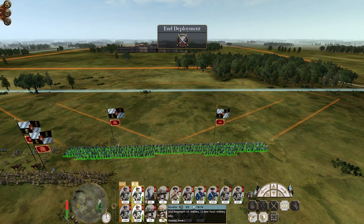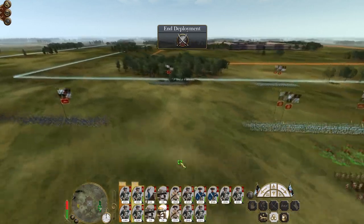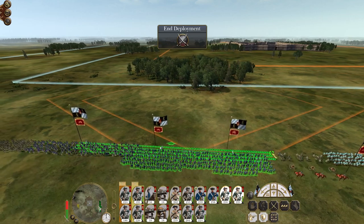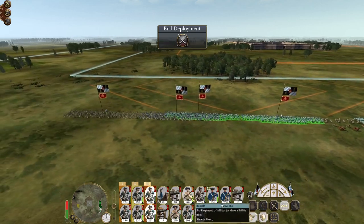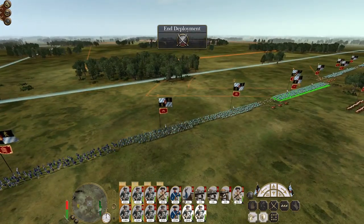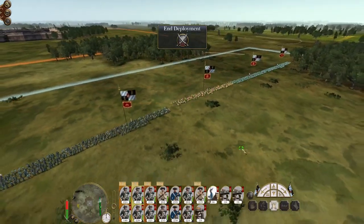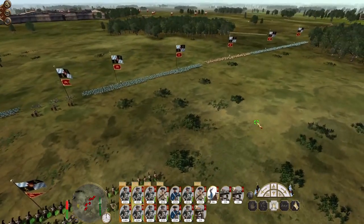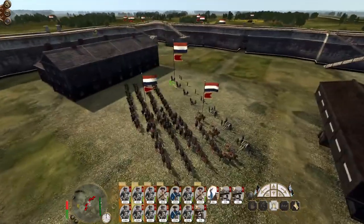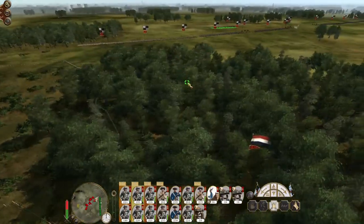Put the maximum firepower in the centre. Got a 12-pounder on the left, two more units of infantry. The remaining troops just deploy in a line to make sure you've got that overlapping fire, plus my general. Most of them are on the right - general's bodyguards. The main thing is howitzers. General's bodyguard is going to suicide.